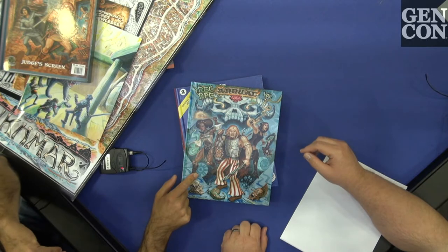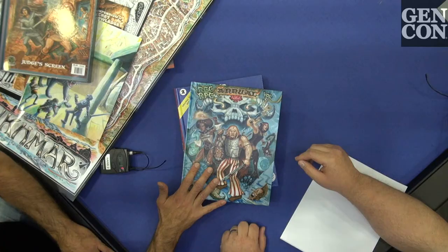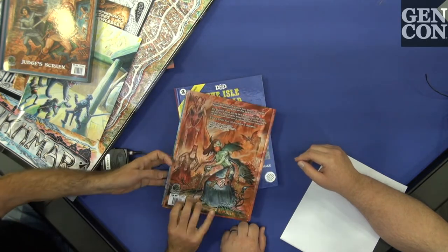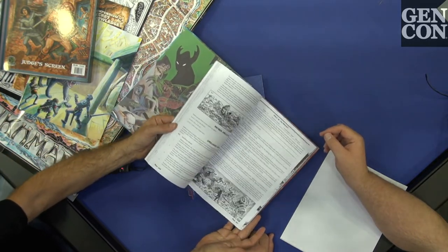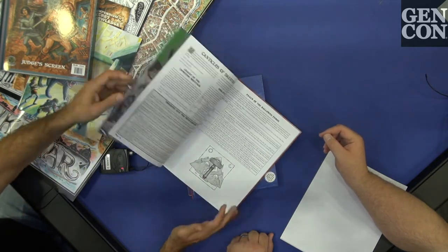Almost — it's the DCC RPG Annual. We've been working on it for about six years, so it's not quite annual. One of the promises of DCC is you never need more than one core rulebook — no splat books, no monster books, no character books. This has additional options like additional patrons and additional spells, but none of it changes the core rulebook. As with all of our books, it's hand painted front and back, the end sheets are fully painted, and it's chock full of amazing art. One of the things we stand out for is having more art per page than probably any other RPG publisher, in that vintage style.